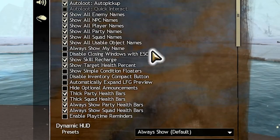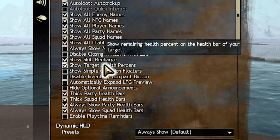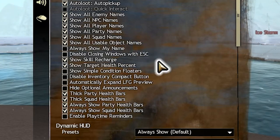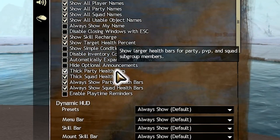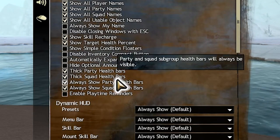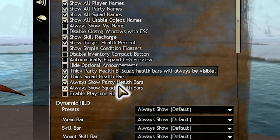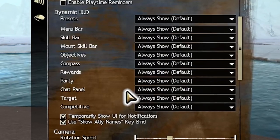Show skill recharge is another important option as it allows us to see the cooldowns on our abilities. Show target health percent isn't necessary, but it gives us a clearer picture of the amount of health an enemy or ally has left. Thick party and squad health bars are another option we want enabled as it makes health bars more visible and easier to see. Same thing applies with always show party and squad health bars — visibility will make group content a lot easier.